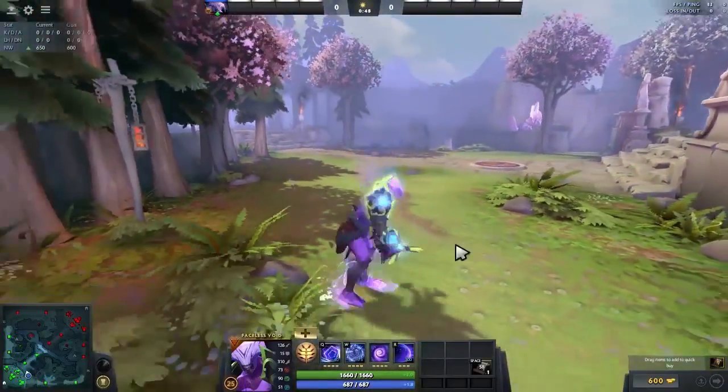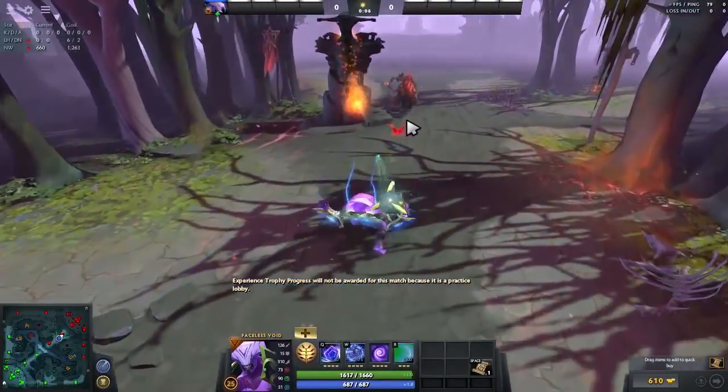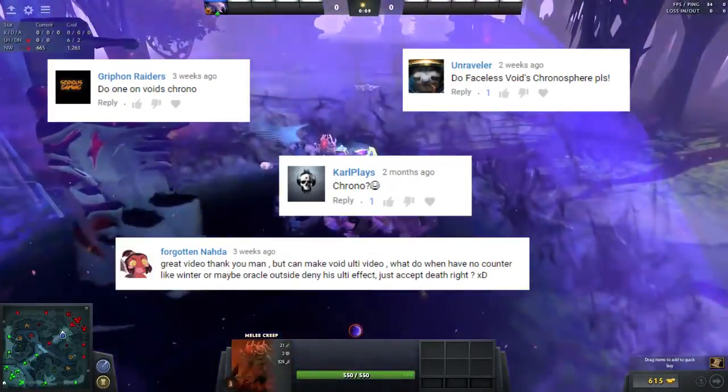In this series I look at different heroes, items and strategies you can use against an ultimate ability in Dota, and from this comment I'm going to be looking at Chronosphere.